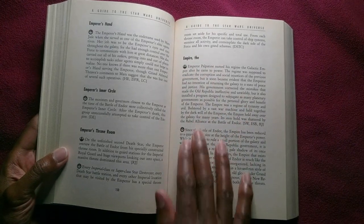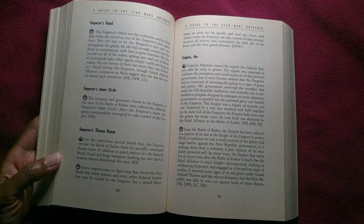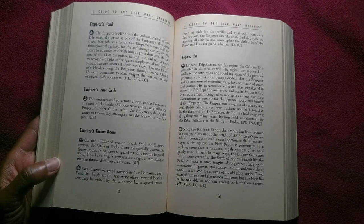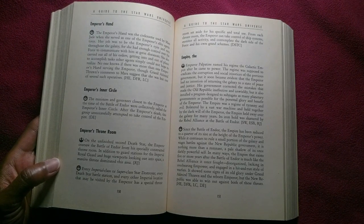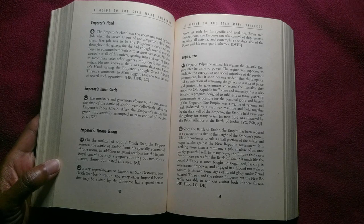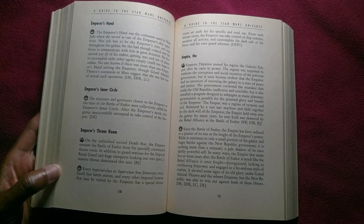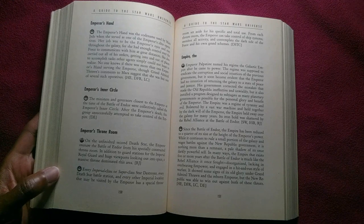Emperor Palpatine named his regime the Galactic Empire after he came to power. The regime was supposed to eradicate the corruption and social injustices of the previous government, but it soon became evident that the Emperor had no intention of returning the galaxy to a state of peace and justice. His government corrected the mistakes that made the Old Republic ineffective and unwieldy, but it also installed a program designed to subjugate as many planetary governments as possible for the personal glory and benefit of the Emperor. The Empire was a regime of tyranny and evil, bolstered by a vast war machine and held together by the dark will of the Emperor.